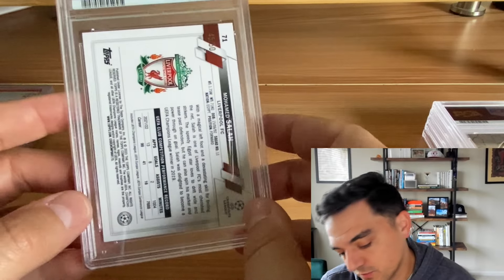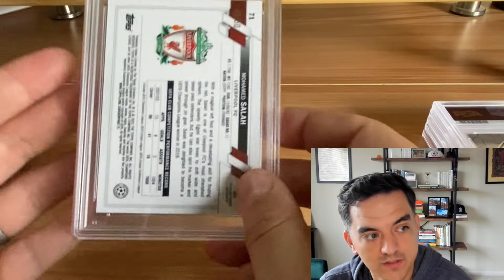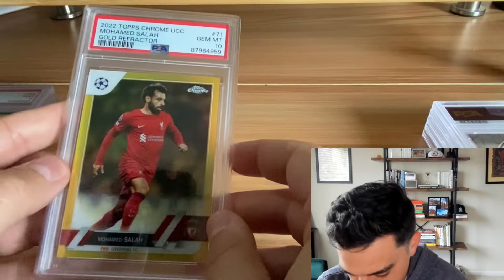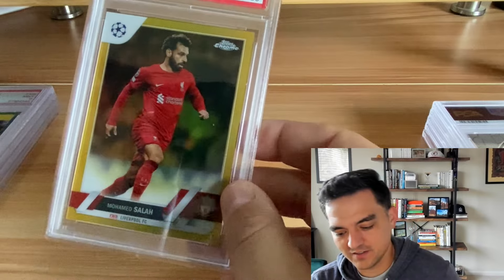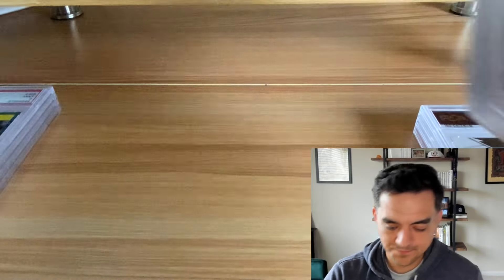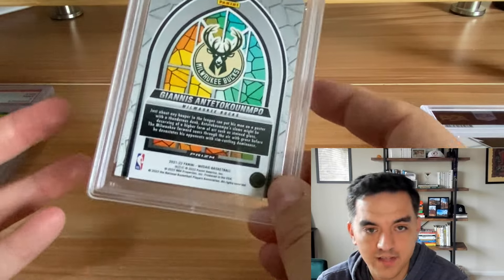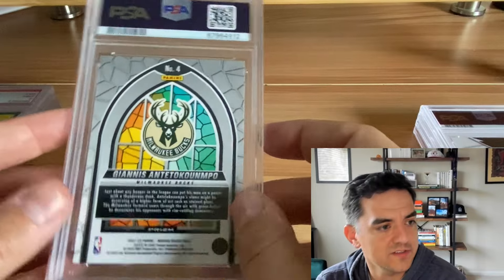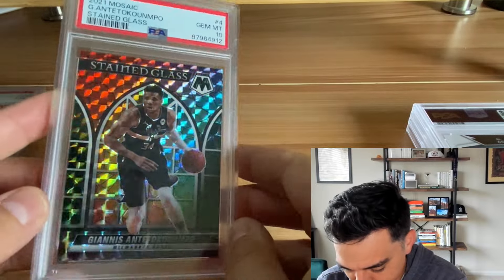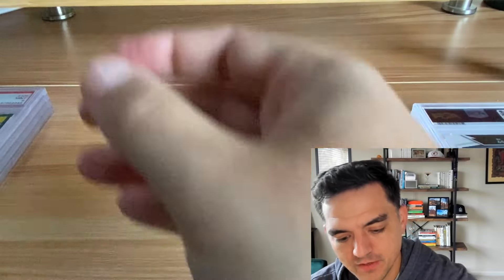2022 Topps Chrome UEFA Muhammad Salah gold refractor. I'm trying to get the Topps Chrome gold refractor run on Salah, but every time I grade one I get a nine and I want them in 10s. We got a 10 — cool, a couple of years down, just need to find a few more. Yannick Carrasco 2021 Mosaic Stained Glass case hit — you can pick these up for 50-60 bucks. If they grade well, good upside. We got the 10. Beautiful card.